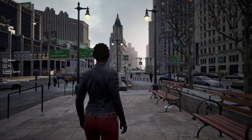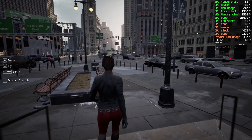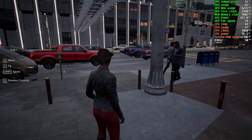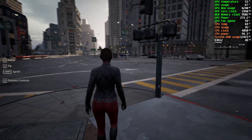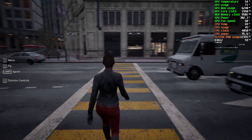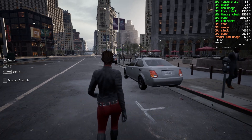Let's bring up MSI Afterburner and see the frame rates. Before, we were getting low 30s with dips as low as 25, averaging maybe 30–35. Now at quality preset 1 we're getting near 50 FPS — it does run a lot smoother, but I don't feel the extra 10–15 frames is worth dialing the setting down.